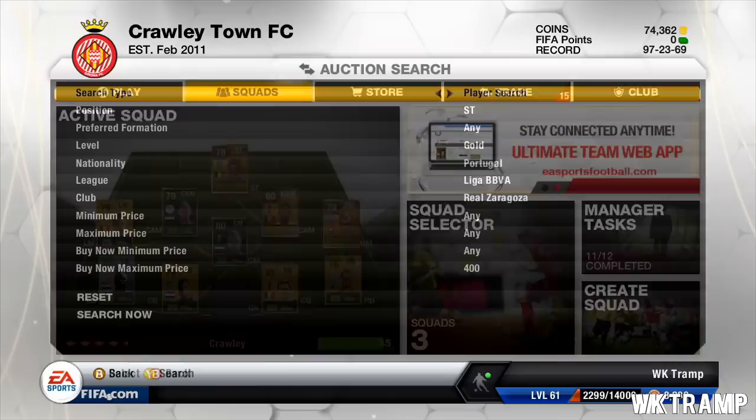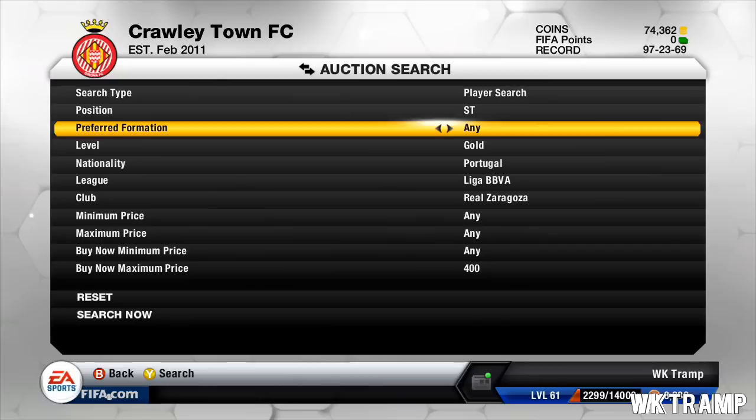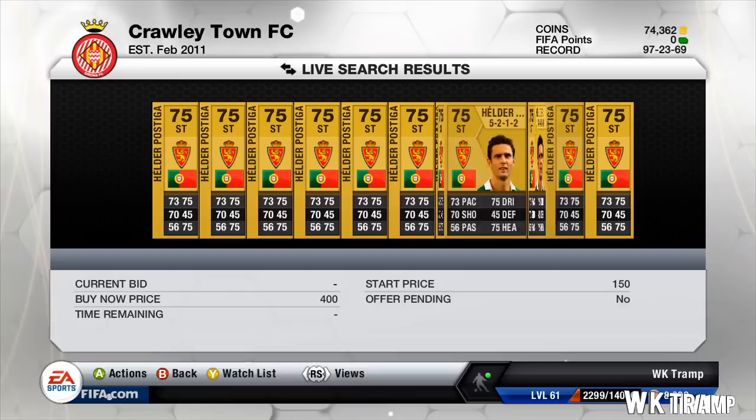Today we're looking at a player I have really liked throughout my time on FIFA 12 and now FIFA 13. He is a gold striker from Portugal who plays in the Spanish Liga BBVA for Real Zaragoza. As you can see, I have put a 400 buy-now maximum price because you can get him for that price — he is extremely cheap. He is called Helder Postiga.